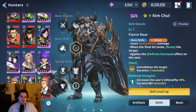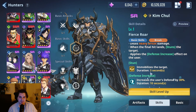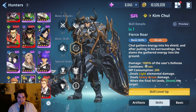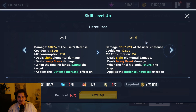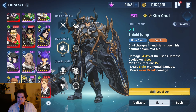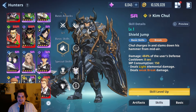He also self-buffs himself with 30% of his defense, which increases damage. His damage output for the Fierce Roar is quite powerful — 1000% out of the box at level one, 1200% at level four where most people usually stop, and 1500% at level nine. Then there's another skill that doesn't scale too crazily but has utility, a break effect, and a defense break as well.